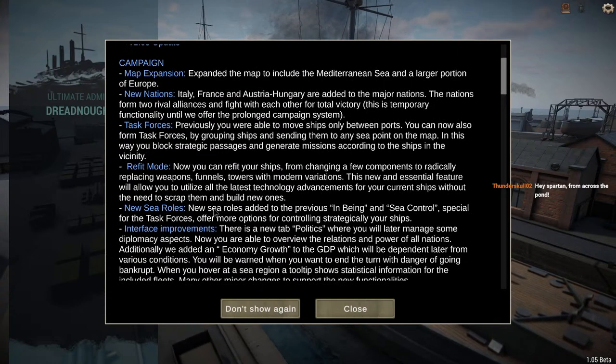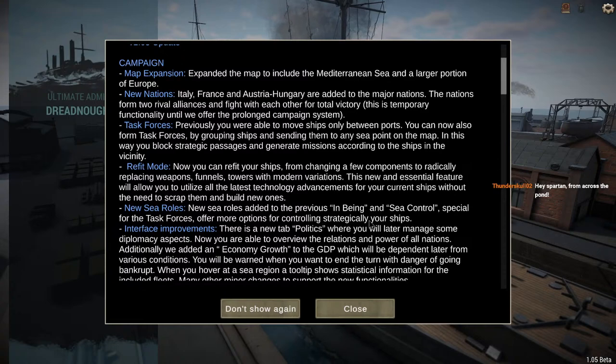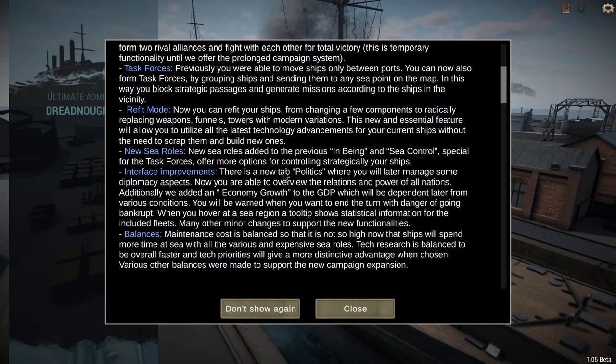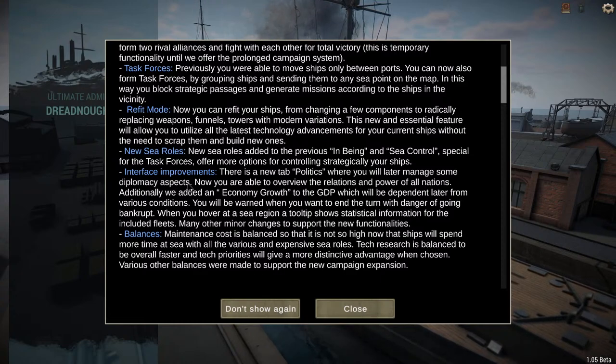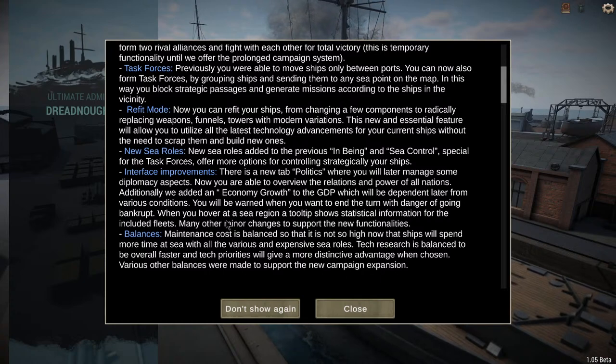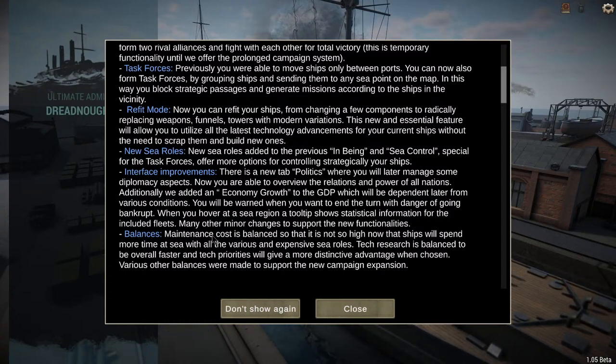New sea roles were added to the previous patrolling and Sea Control. Special for task forces, they offer more options for controlling your ships strategically. There's a new tab called Politics where you'll later manage diplomacy aspects, and you can overview the relations and power of all nations. Economy growth was added to GDP.